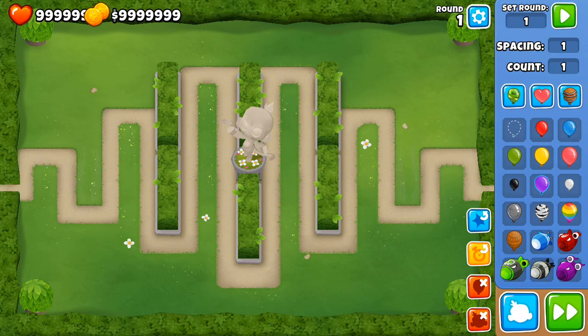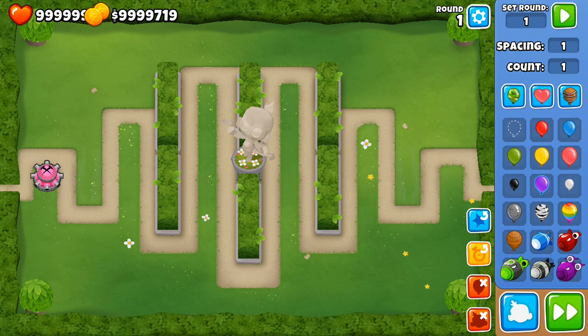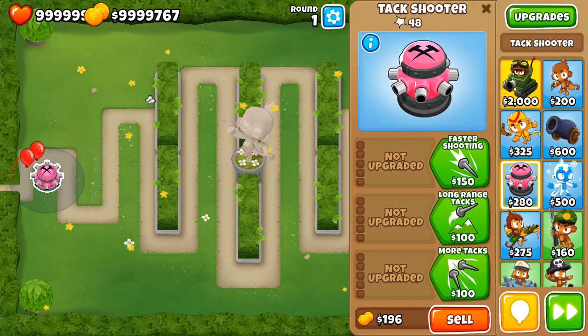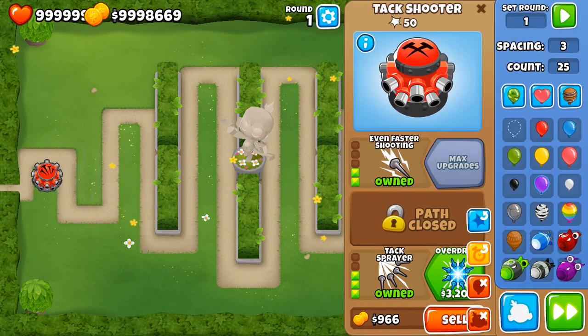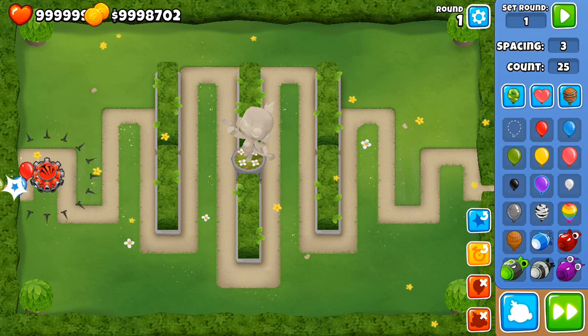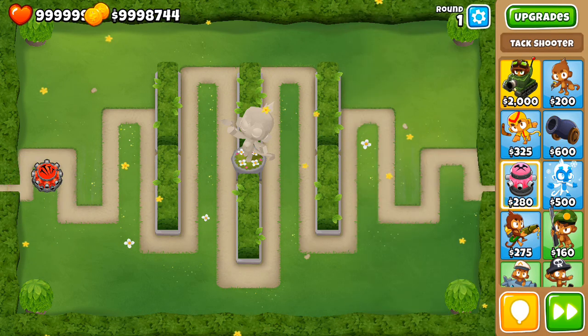What I tend to do on this map is set up a Tac Shooter right here at a spacing of three. With 25 red balloons this is a zero-zero-zero Tac Shooter — if you get a dart monkey it'll be fine. Later on in the game I tend to get generally a two-zero-three setup. Send out some green balloons and it's going to do fine. It's a very cheap tower — sells for less than a thousand coins — so this is a very effective use of early game money.